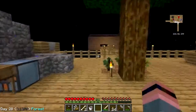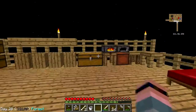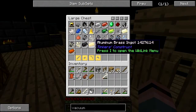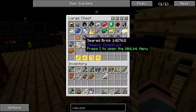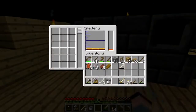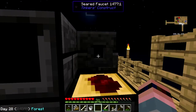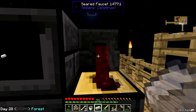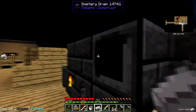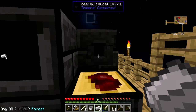I need obsidian now. We could do this the old-fashioned way — dump out a barrel of lava and pour water on it — but I can't do that because I don't have a diamond pick. I did find one emerald but I don't have anything that can deal with obsidian yet. I think I'm going to need to make a tank of some sort to pump water and lava into the smeltery so that I can get obsidian.